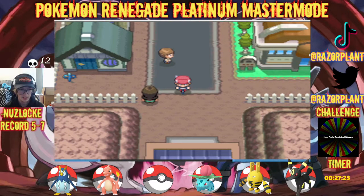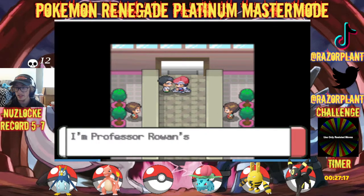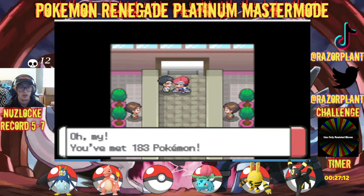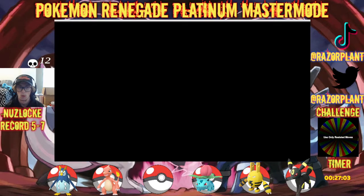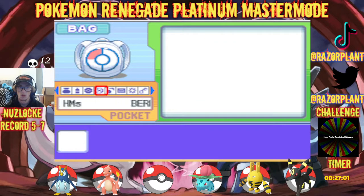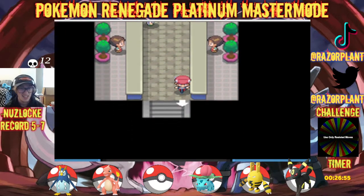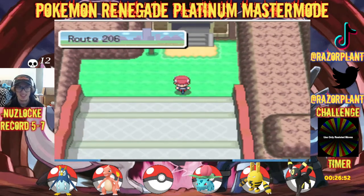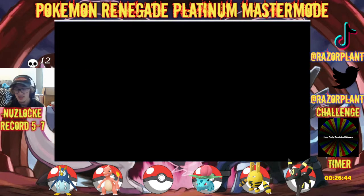Let's go ahead and get on the bike. Pretty sure you normally get the Experience Share here, but we already got one so — what do you give me instead? TM54. Wait, that's False Swipe, isn't it? Yeah. I mean, that's kind of helpful. I don't see a situation where I would use it, but it's not useless, is basically what I'm trying to get at.